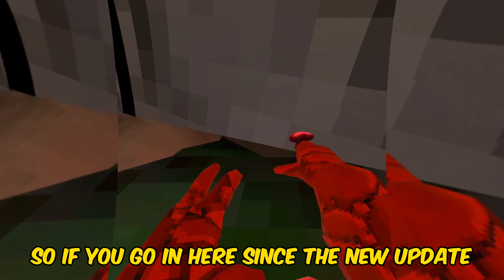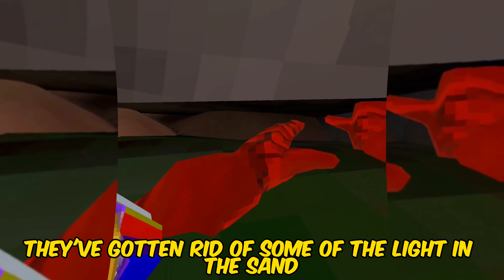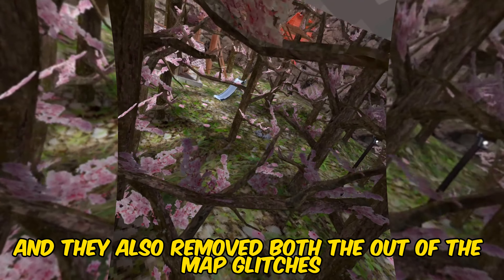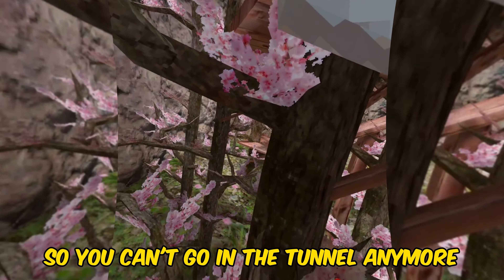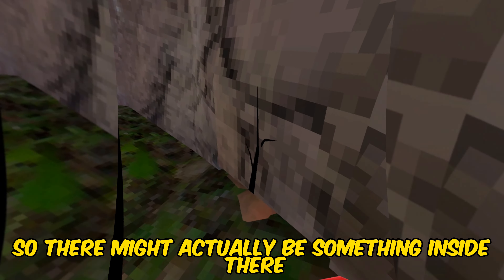So if you go in here, since the new spring cleaning update, they've gotten rid of some of the light in the sand. They also removed both of the out-of-the-map glitches, so you can't go in the tunnel anymore. So there might actually be something inside there.